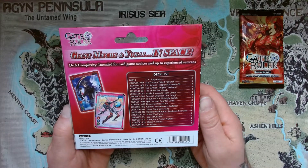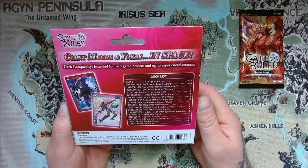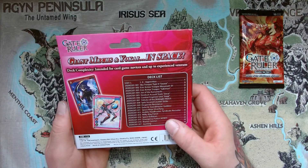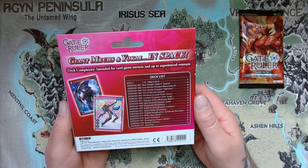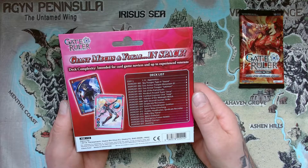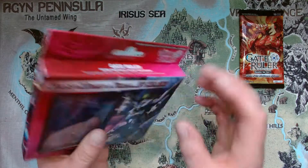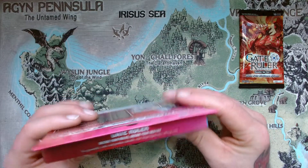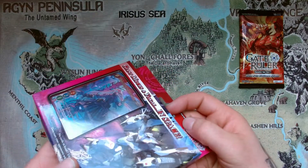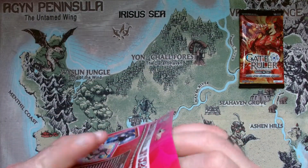Deckkomplexität für Anfänger und für Kartenveteranen. Es enthält 17 verschiedene Karten. Wie viele Karten insgesamt drin sind, sehe ich gerade nicht. Was ich jetzt hier schon wieder sehe, ist ein Klebestreifen dran, und ich habe mir schon wieder keine Schere besorgt, um das Ding hier vorsichtig aufzumachen. Das passiert mir aber auch immer wieder.